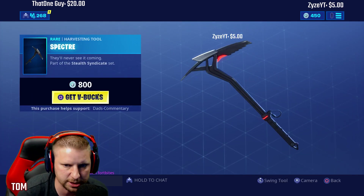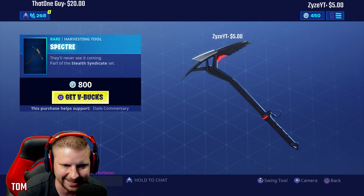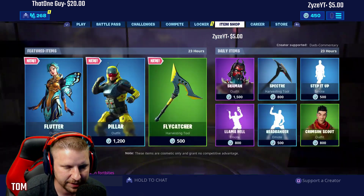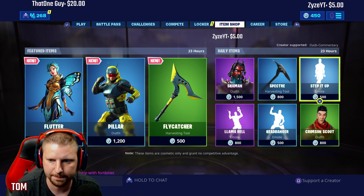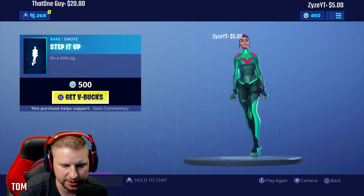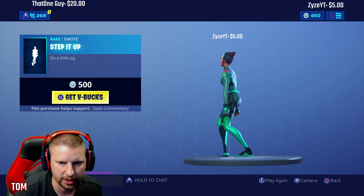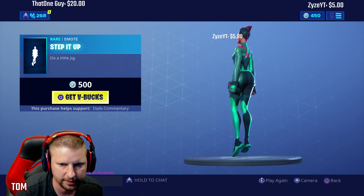Here's the Spectra. We've seen the Spectra before — this is what it looks like. It's $800 V-Bucks. That's what the sound is, guys. Let's check the Step It Up emote. Yeah, there's a Step It Up emote — I've seen this one used, guys. Do a little jig, make a little dance. There's that one right there.